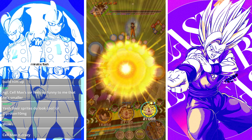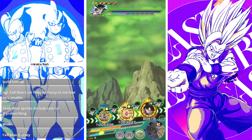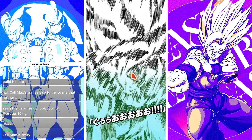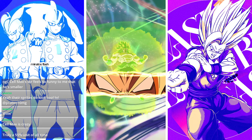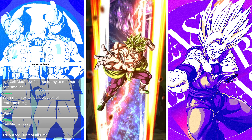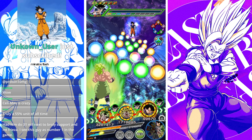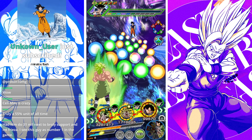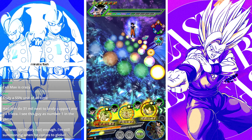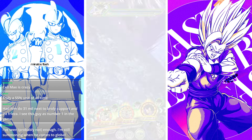We'll use Broly's domain here and finish the job. We'll stay under the HP threshold so that I'm able to get Big Bad Bosses with Cell Max next turn — even at 55%, that can still activate as long as you fall under the 80% HP threshold.